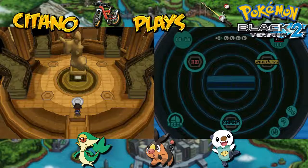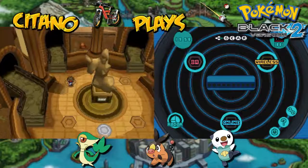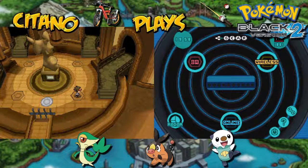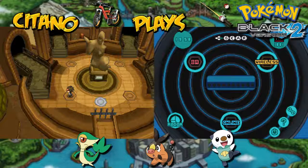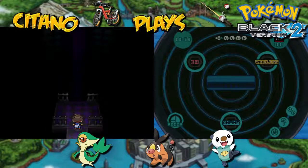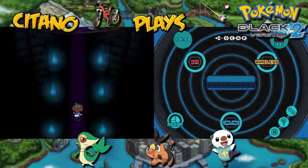Let's go inside. We have the 4 Elite 4 members here: Shauntal, Grimsley, Caitlin, and Marshall. For this first episode, we're going to go with Shauntal, the Ghost type Elite 4 member. She now has two additional Pokemon from before, and her lineup will be around level 72 to 74. Let's go inside to meet Elite 4 Shauntal as we complete our Let's Play of Pokemon Black 2 by fighting five powerful trainers in a row.